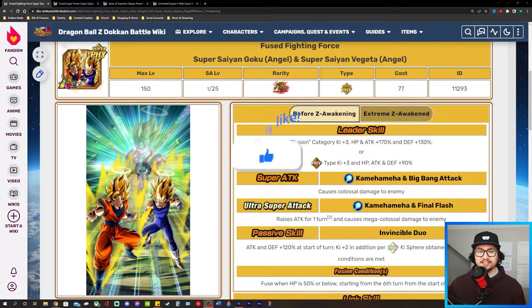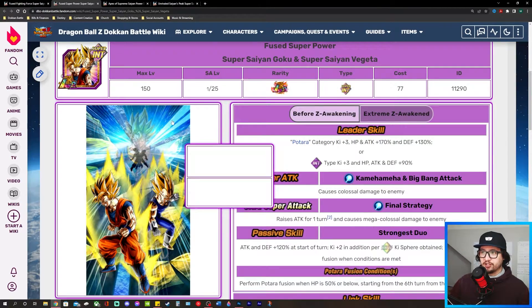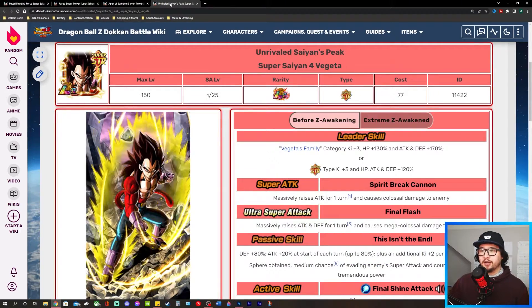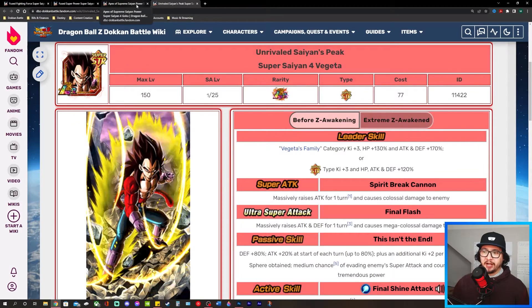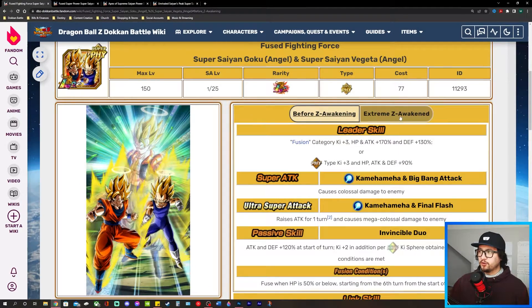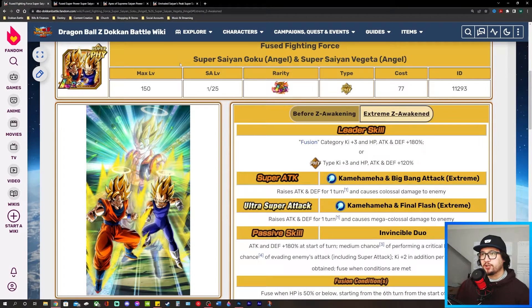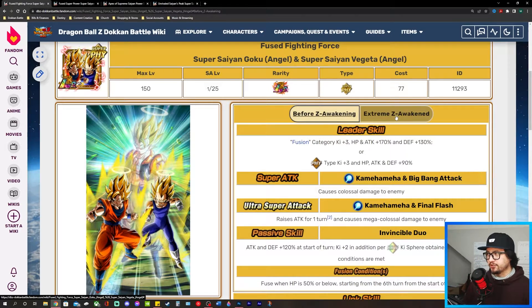Right here I've got this Gogeta, one of the year three LRs, this Vegeto — the other year three LR — and then the two year four LRs: Super Saiyan 4 Goku and Super Saiyan 4 Vegeta. The reason why I haven't pulled up is because you need to start link leveling them now in order to prepare for their upcoming EZA awakenings during the seventh anniversary on the global side of the game.